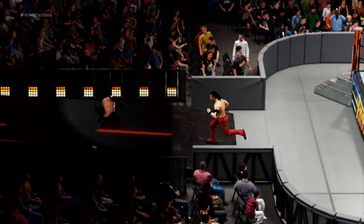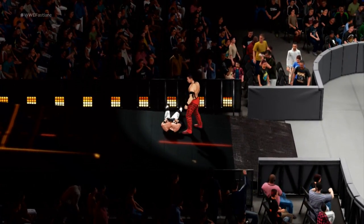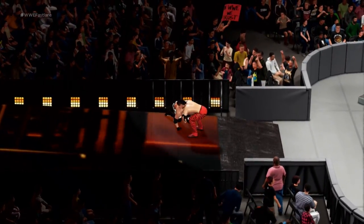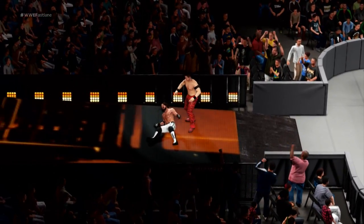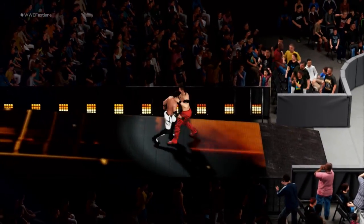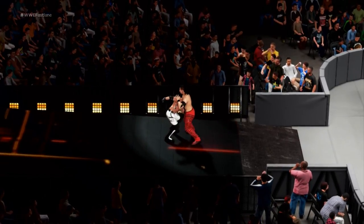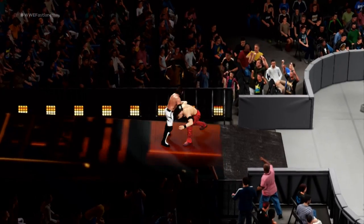Nakamura has AJ on the outside. Throws him onto the ropes on the outside — looks like Nakamura is in control of this match. Nakamura stomps into the stomach of AJ Styles, and a big running single-leg dropkick there by Nakamura. Stomps there. Styles with three punches into the ribs of Shinsuke.